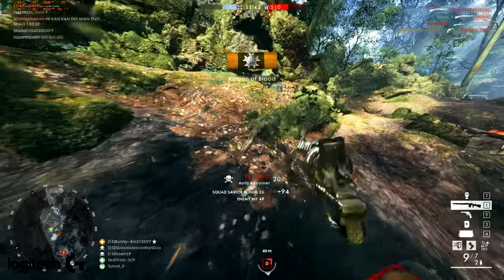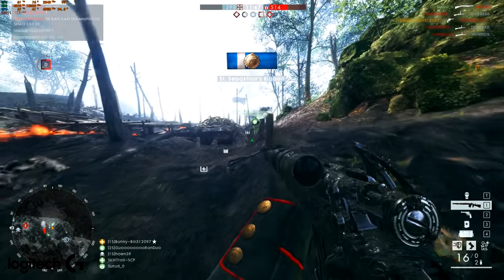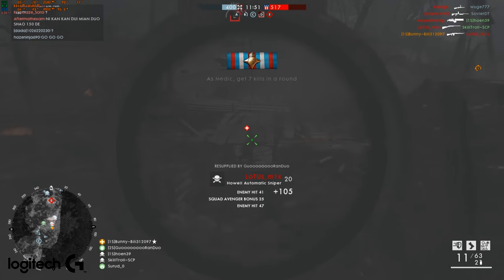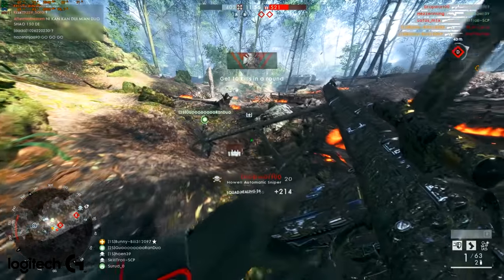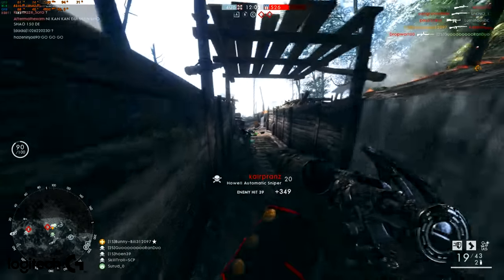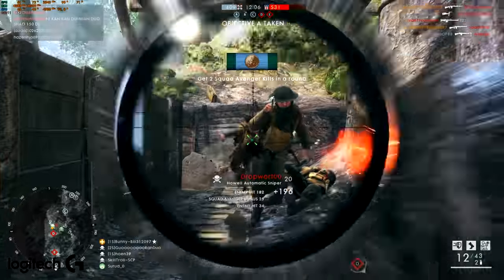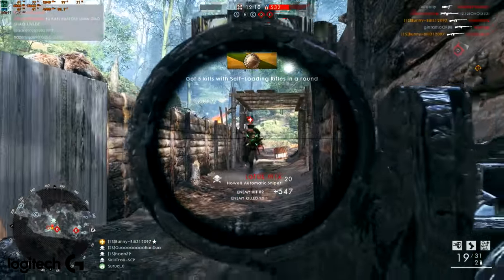The second clip — we're switching out to the Medic class. It is the Howl Automatic Sniper, a weapon you don't see very often. Very fun and satisfying to use. The Sniper variant means you can sit back and heal players as a Medic, which I think is what Battlefield 1 was aiming to do with the class layout — the Medic wasn't supposed to be as aggressive as the Assault. A nice clip on Argonne Forest with a bunch of kills.